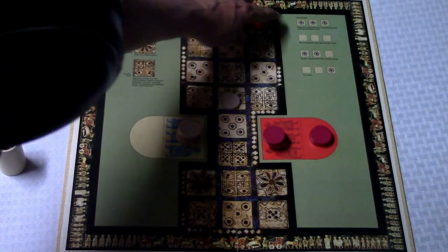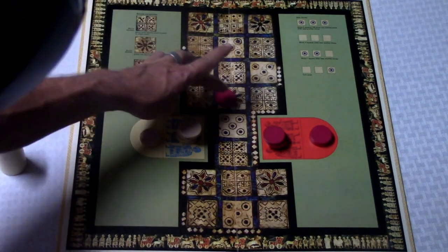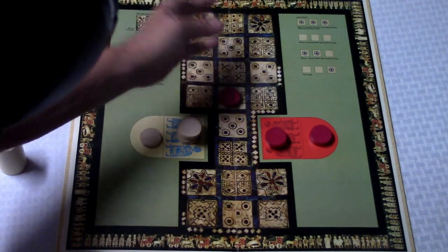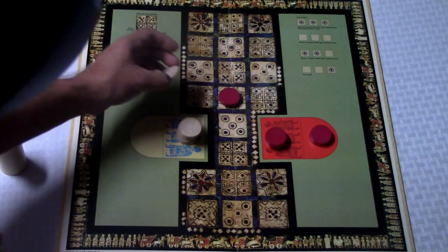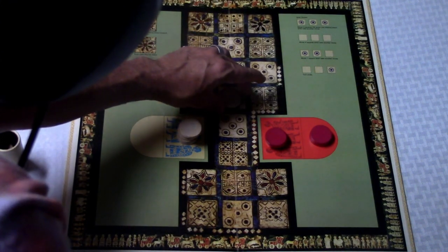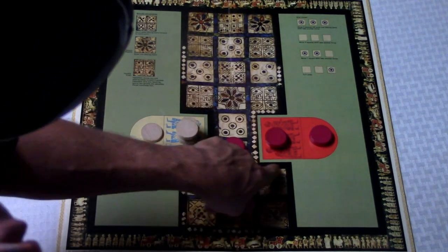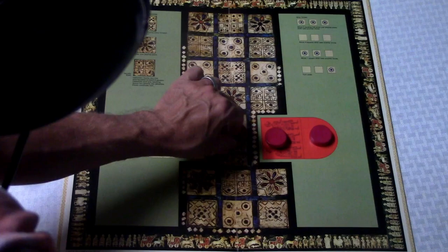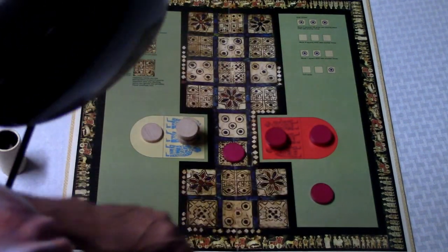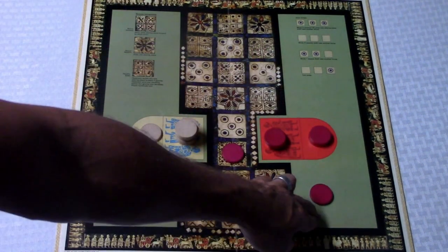If you land on an opponent's piece by exact count, that piece goes back to their tomb. You can have more than one piece occupying a space, and you must move if you can. If an opponent lands on a space where you have more than one disc, they get sent back to the tomb instead. To get off the board you must roll an exact count — for example, if you need five you count one, two, three, four and that takes you off. The winner is the first player to get all their discs off the board into the home space.